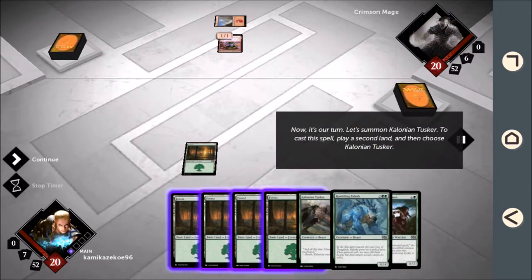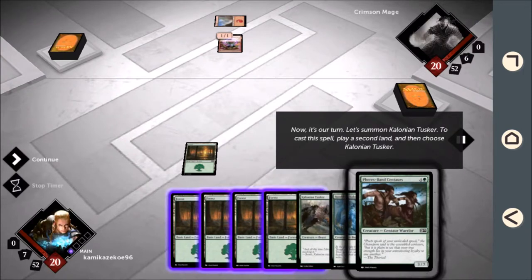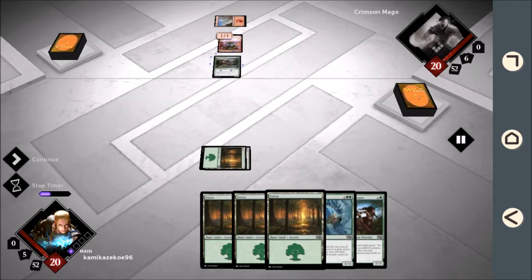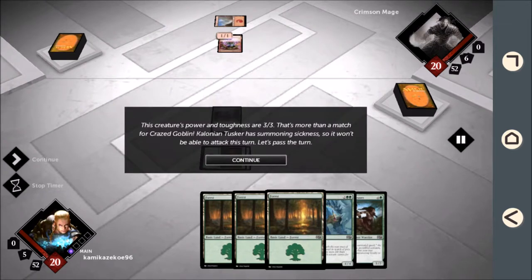Now it's our turn. Let's summon Colonian Tusker. To cast this spell, play a second land, and then choose. This creature's power and toughness are 3-3 — more than a match for that Crazed Goblin.